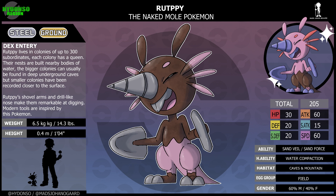Ability: Sand Veil and Sand Force. Hidden ability: Water Compaction. Dex entry: Rupti lives in colonies of up to 300 subordinates. Each colony has a queen. Their nests are built nearby bodies of water. Bigger colonies can usually be found in deep underground caves, but smaller colonies have been recorded closer to the surface. Rupti's shuffle arms and drill-like nose make them remarkable at digging. Modern tools are inspired by this Pokemon. Its shiny is more based on its original colors with flipped mud patterns. See, I told you I would make it cute.